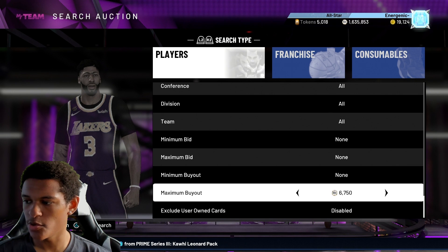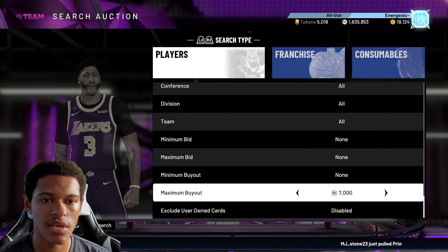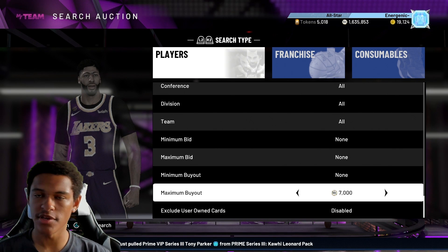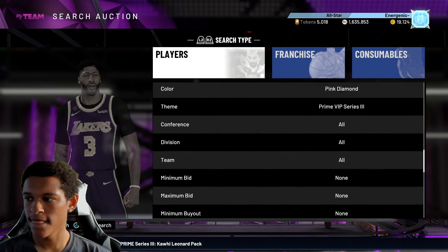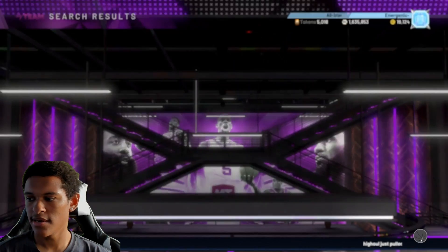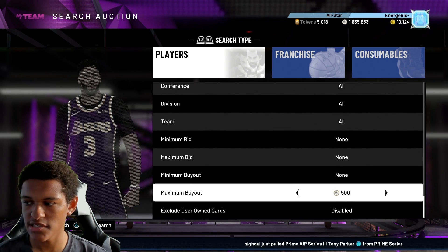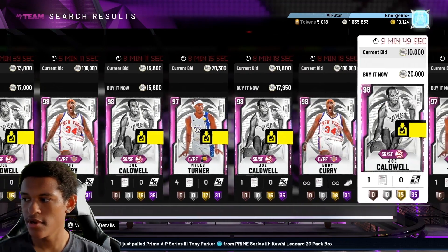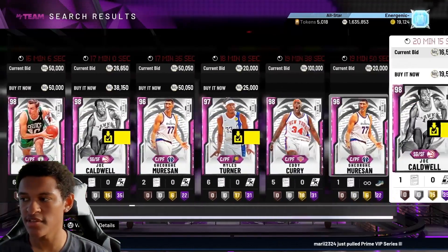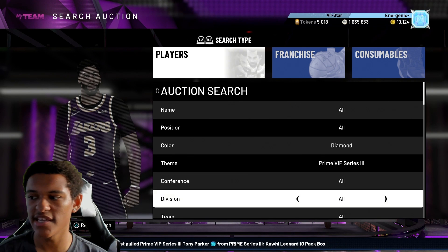Joe Caldwell is going for around 8,800 MT. Set your max buyout to 7k — if you get Joe Caldwell for 7k and sell at 8.7k, they take off 870, so you make around 130 MT profit. You can filter out Joe Caldwell and bump the max buyout further if you want more profit. Pink Diamond, Prime VIP Series 3, 7k max buyout — keep refreshing. Players on this filter include Eddie Curry, Joe Caldwell, Miles Turner, David Robinson, George Merrison, and Dino Raja.